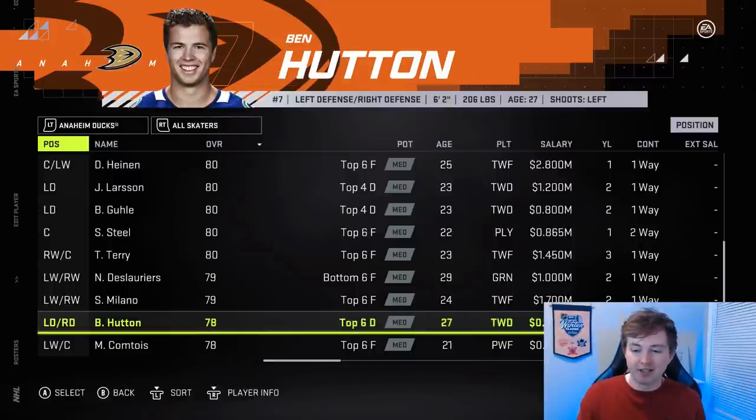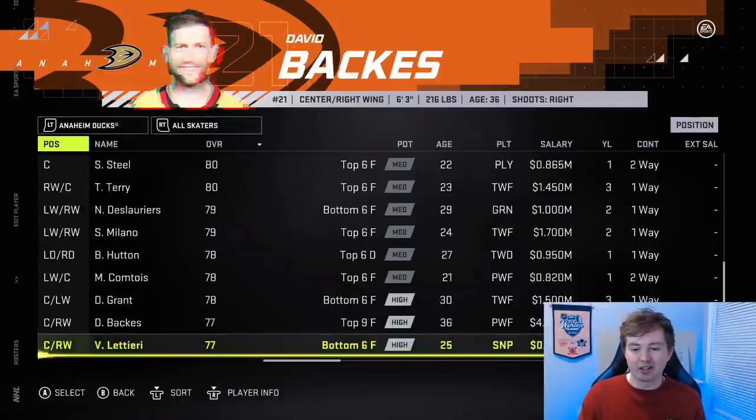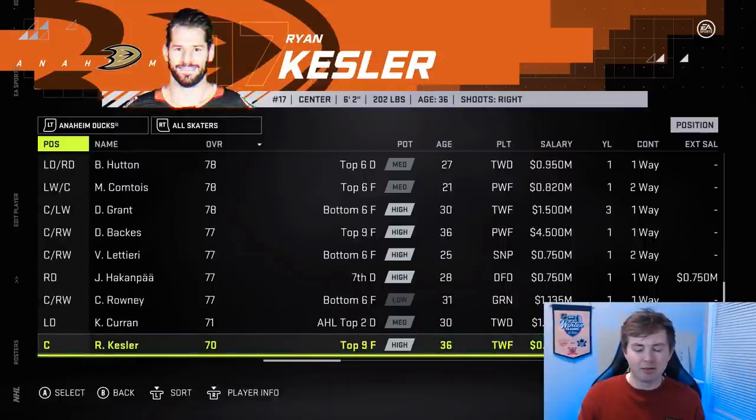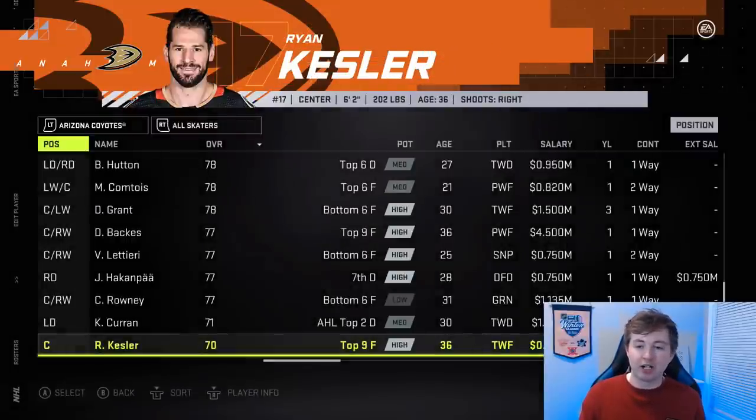Speaking of, Ben Hunt is now a 78 — I believe before he was an 80, but he got signed late before the season started. David Backus might have been 78 before, now 77. I'm not too sure on that one, but really the Ducks didn't change a lot.